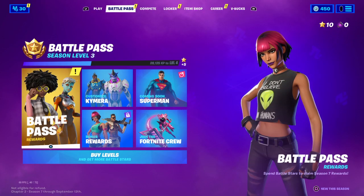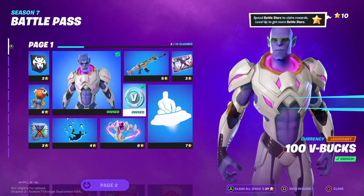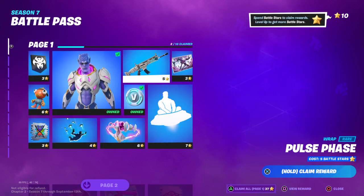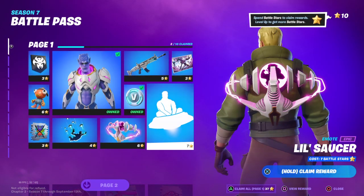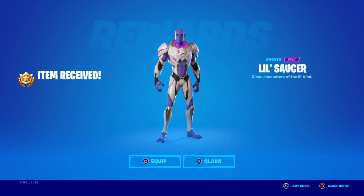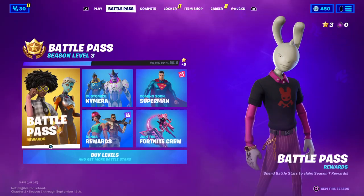We've also got a new layout for the battle pass. Every time you level up, you get 5 battle pass stars, and you can buy stuff with the stars. So I've got 10 battle pass stars, so I'm going to buy this emote. You hold it to claim, and then boom, you now got it. How many stars do I have left? I've got 3 stars left.